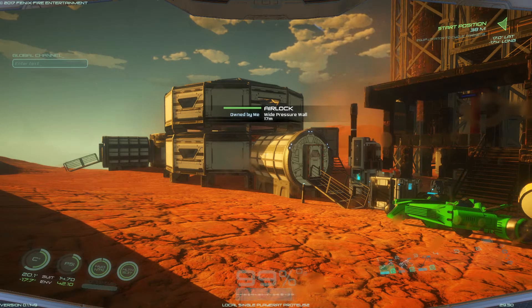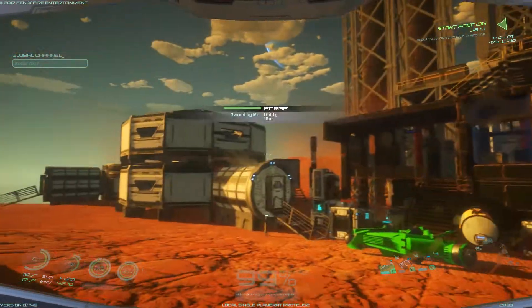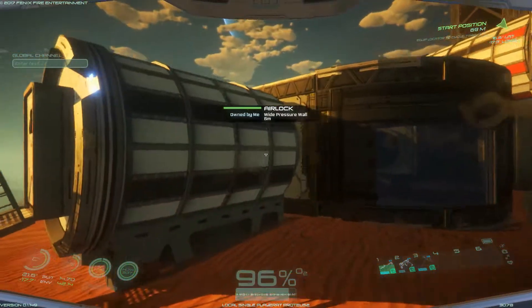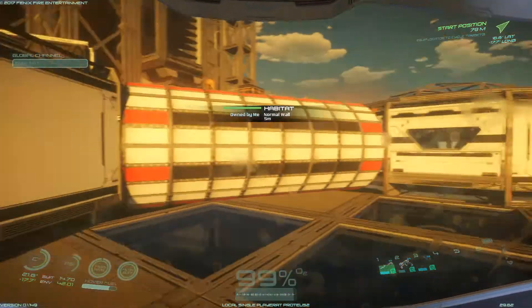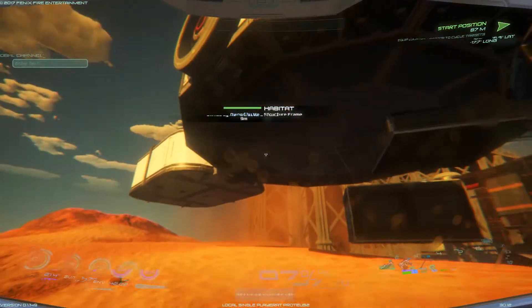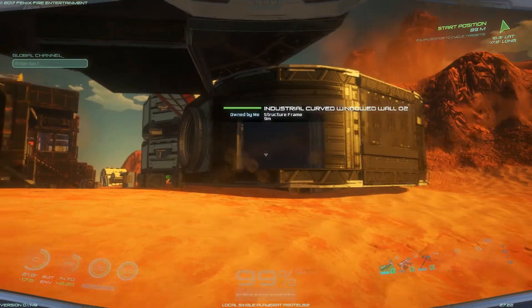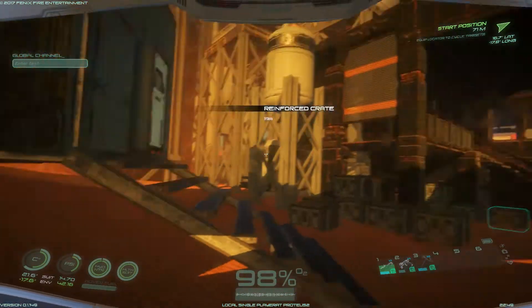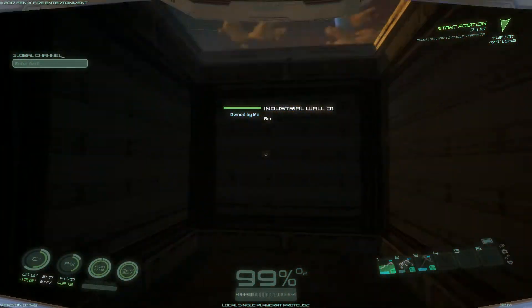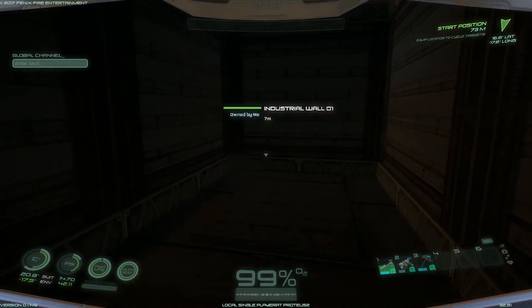Hello and welcome fellow gamers, my name is Borek and this is another episode of Osiris New Dawn: The Architect Update. Unfortunately my game seems to be bugged because every time I log in I get all the old structures that I've built. I remember last time we built part of a habitat as well as barracks hovering above the planet surface, and unfortunately I still have those structures that I actually took apart.